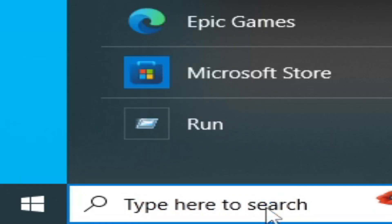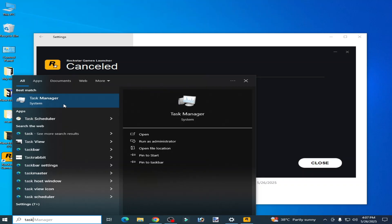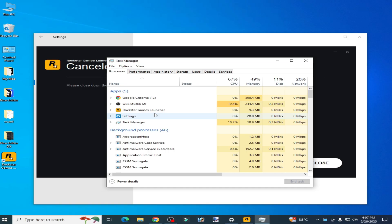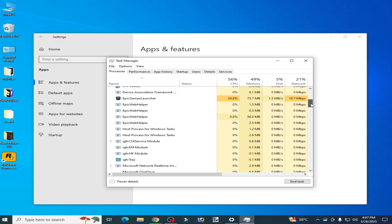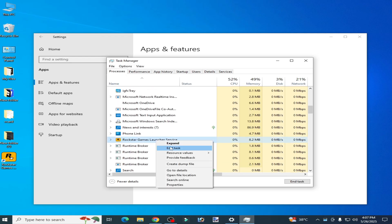Now go to the search bar on Windows, type 'Task Manager', open Task Manager, and close your launcher process. Scroll down, find any remaining Rockstar process, right click and End Task.